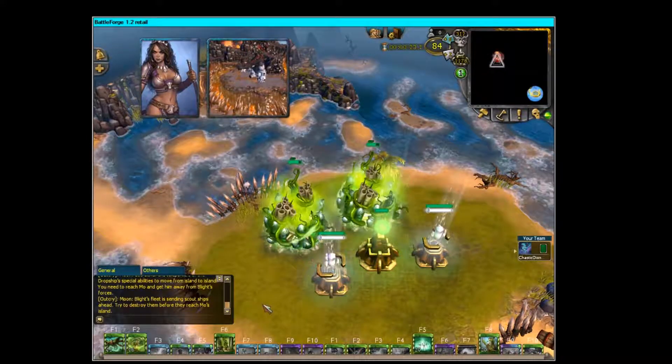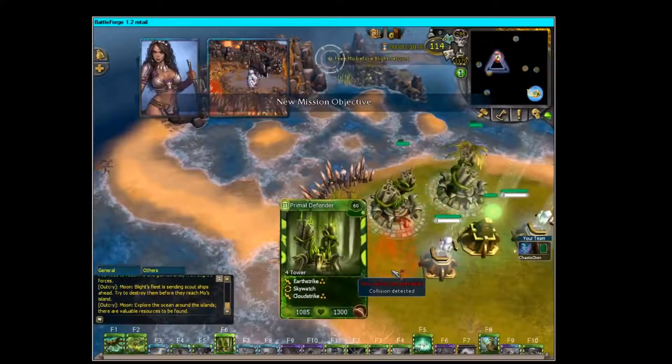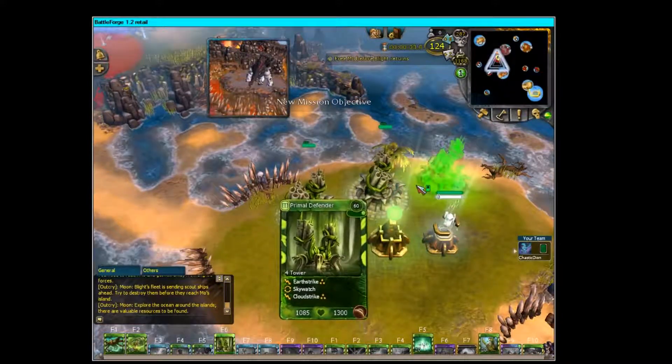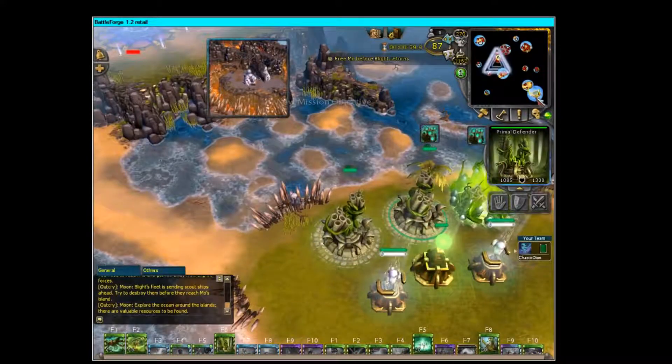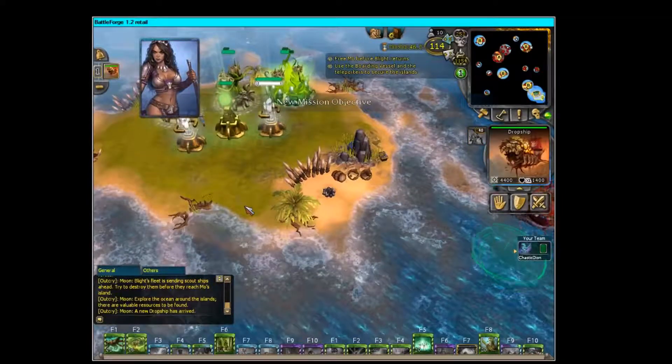Let's get into the game. As you can see, I already summoned two Primitive Defenders, which you already have. I couldn't put the third one close to the bottom — it would have helped better — but I just go ahead and put it on the right side and make them anti-air.